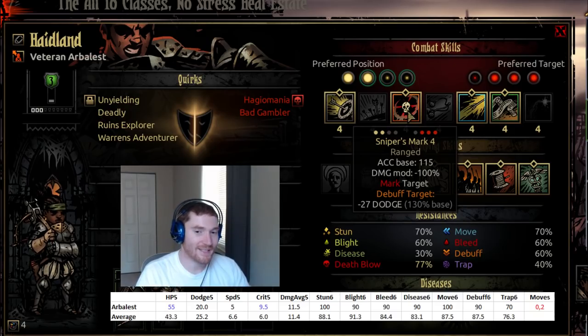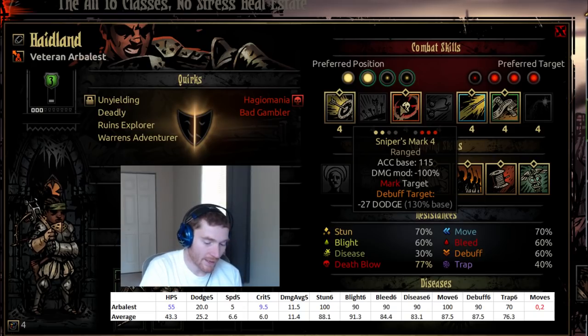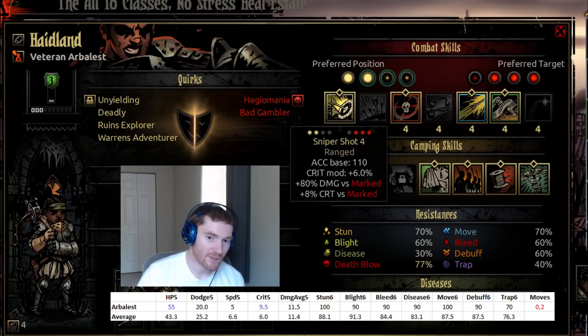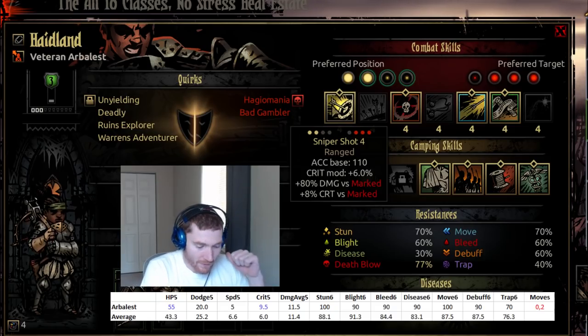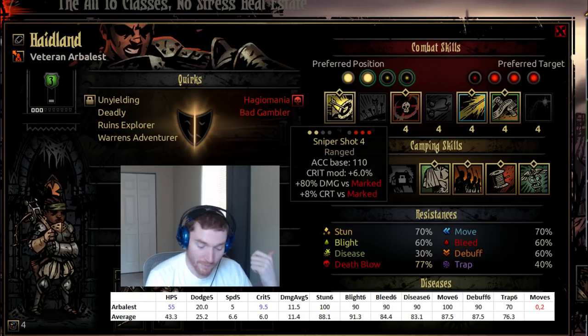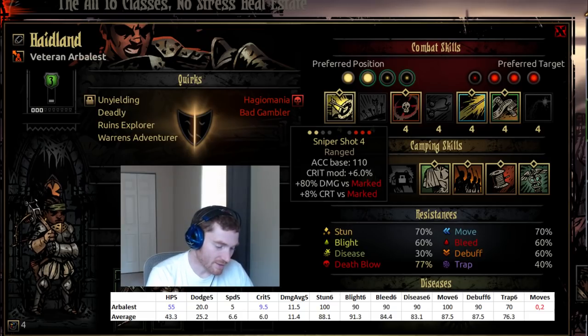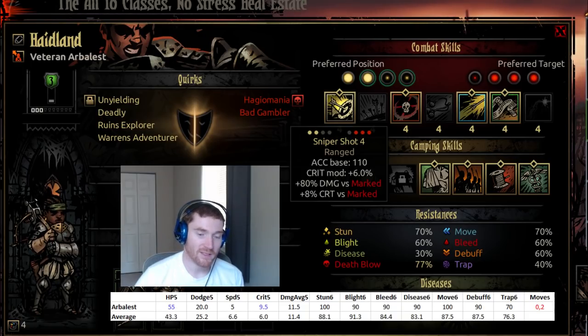The Arbalest may be the best character for taking advantage of a marked target. Her own mark isn't particularly good — I prefer minus protection marks to minus dodge marks, and hers has positional limitations. But Sniper Shot is one of the best abilities to take advantage of a marked target. Against targets like stress ghouls, giants, swinatars, new level-five enemies, or bosses with only one or two actions, the marks can be really good — the extra crit and double damage mean you come ahead in action economy if you get more than one shot off.